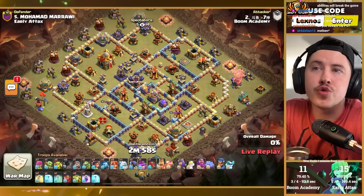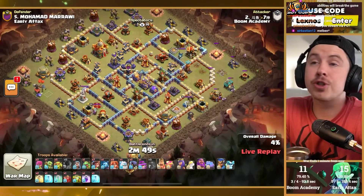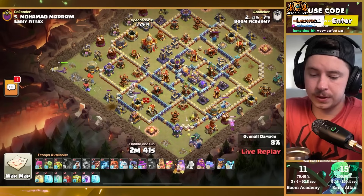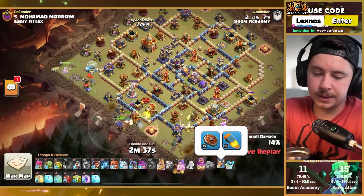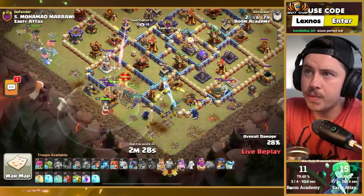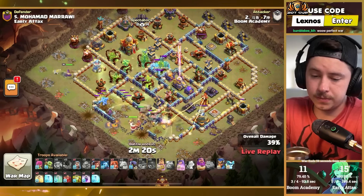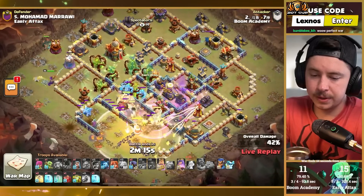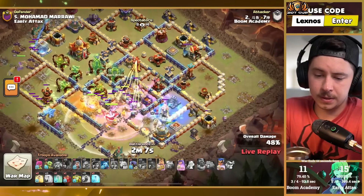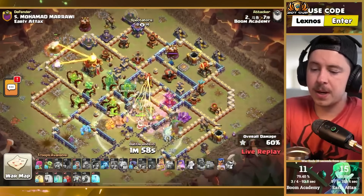Boom Academy final attack of the match — more root rider spam. Rocket balloons take out that air defense. Root riders, valkyries, two overgrowth spells, siege barracks with double pekka setup from the bottom, archer queen on the left with frozen arrow and healing tome. Classic stuff on the champion. Root rider spam from the left — being patient with the warden ability. Queen makes her way to the town hall — first overgrowth placed, he brought two of them. Warden ability, rage spell, ice golem on defense. Another freeze on the right; wizards from the siege barracks snipe the barbarian king. Queen gets inside and pops ability for the town hall. Second overgrowth placed slightly differently.